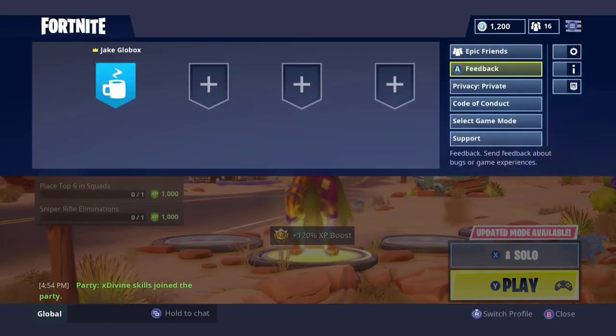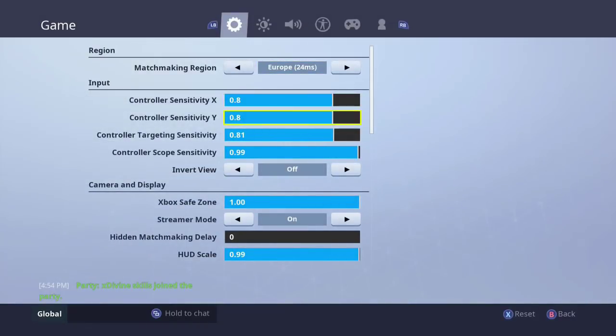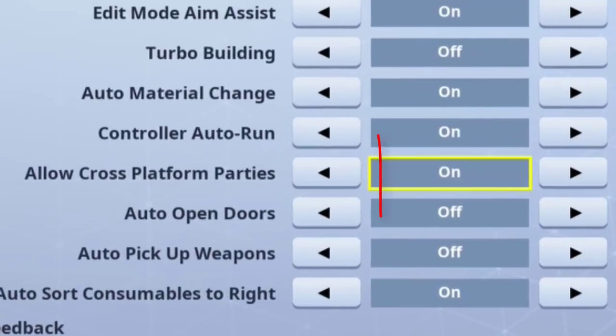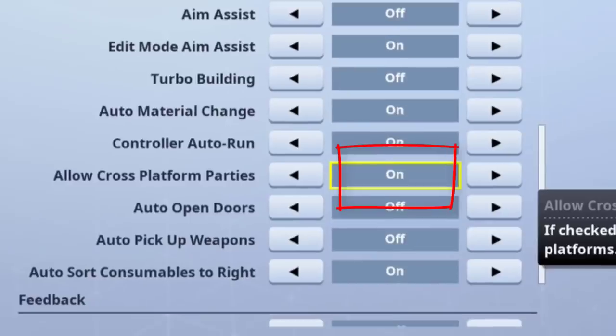What you want to do is press the start button, go over to settings and just scroll right down. It actually says 'Allow cross-platform parties.' You want to have that on — make sure you've got it ticked on and there you go.